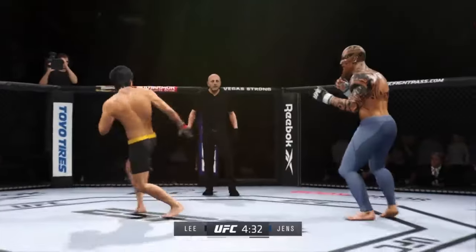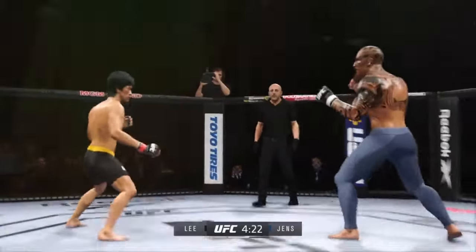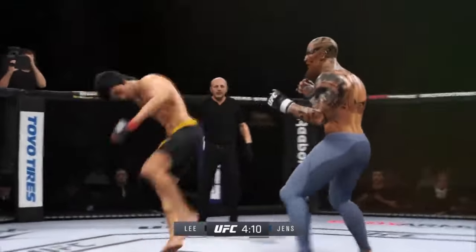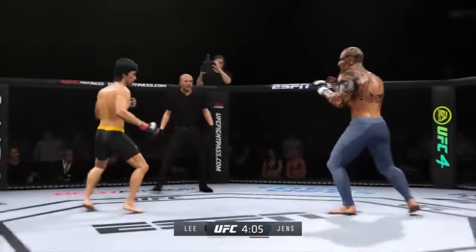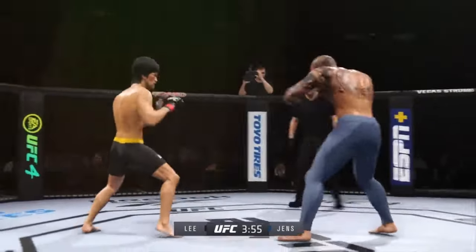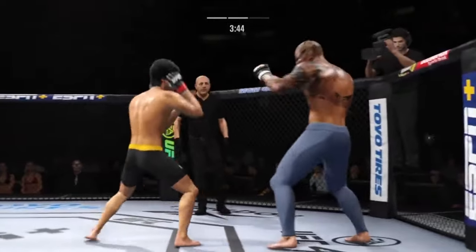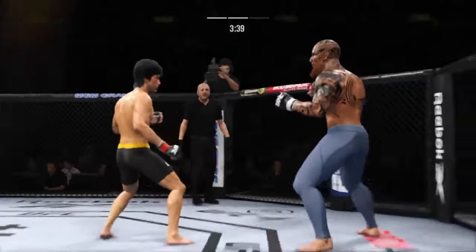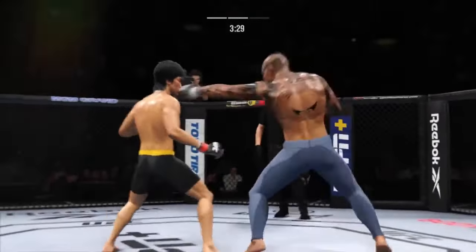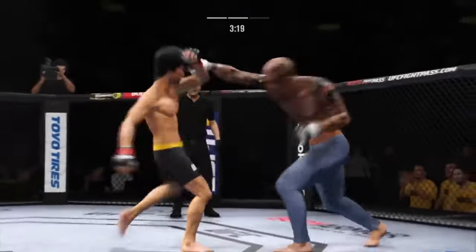No problem getting inside to land that straight punch — he's got a huge edge in reach and made good use of it there. Beautiful head kick. He's landed some good shots, but nothing really in terms of combinations. The jab has been looking great — how about jab, jab, right hand? Eventually you're gonna have to put something on your opponent that really makes him pause. If he drops a big right hand after the jab, he may be able to finish this fight. Boxing, back and forth we go!